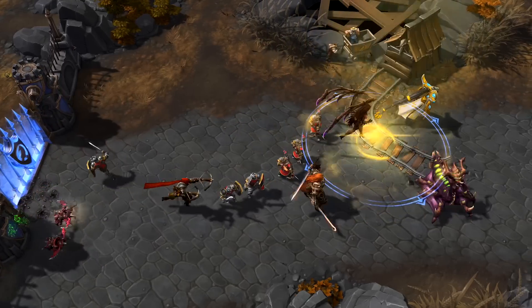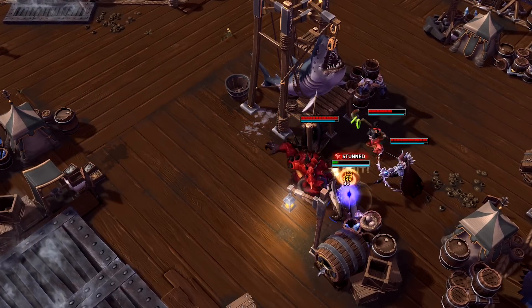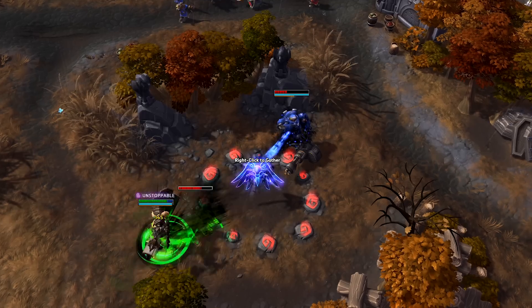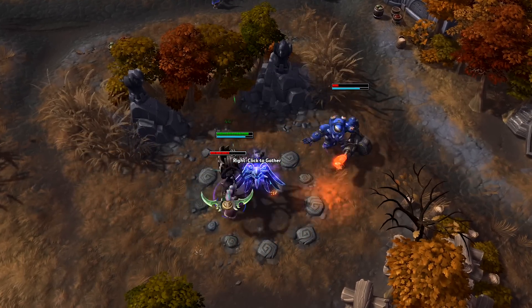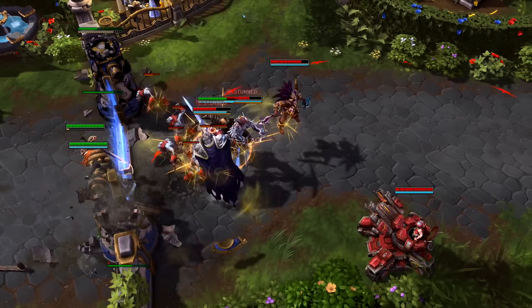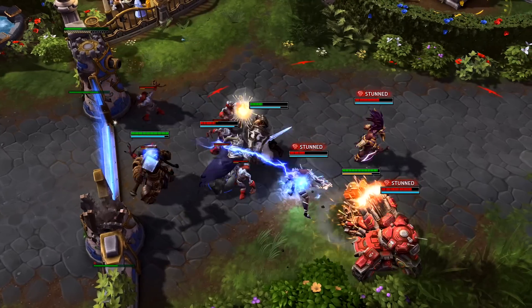Positioning is everything when playing Johanna. With great strength and durability comes a lack of mobility, which should always be considered before starting a battle. The synergy between Condemn and Iron Skin can allow Johanna to bully her way into any position. Use them to initiate a fight for your team, or to force enemies back, claiming ground as your own.